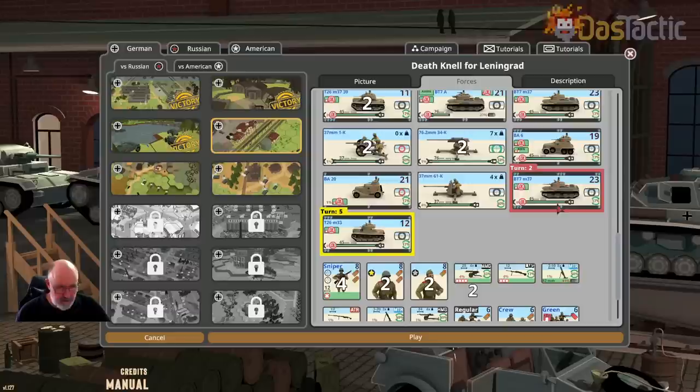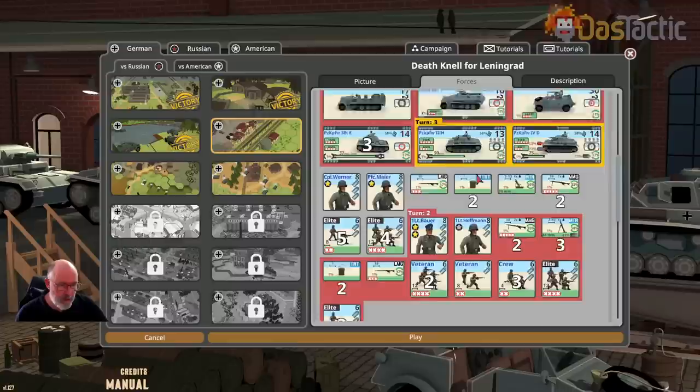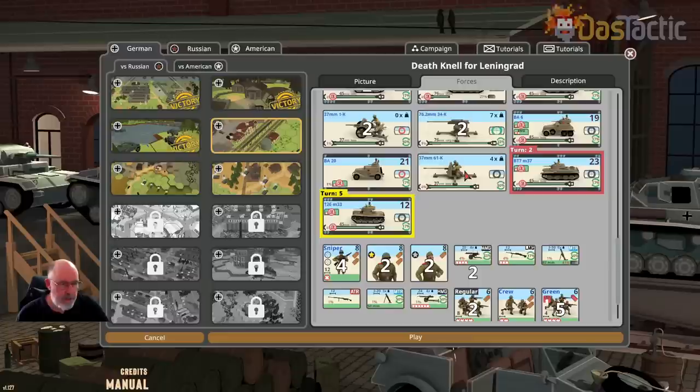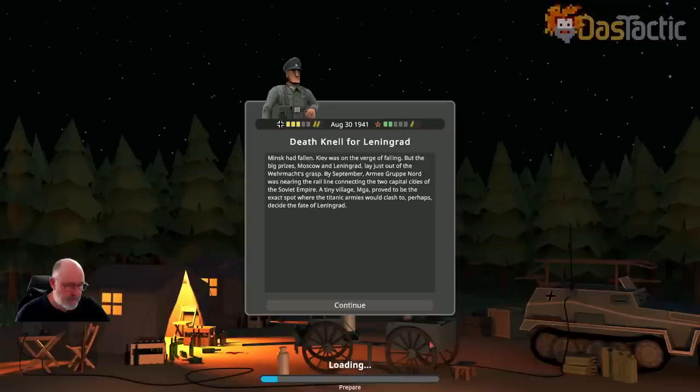The enemy have a couple of armored cars with very weak armor. On turn two they get some BT-7s, and on turn five some T-26s — not super powerful. On our side, on turn three we get a whole lot of Panzer III Hs and Panzer IVs, and on turn two we get a lot of infantry. So turns two and three are when we get our reinforcements. It's going to be a matter of taking ground, then setting up kill zones and working within the time constraints.